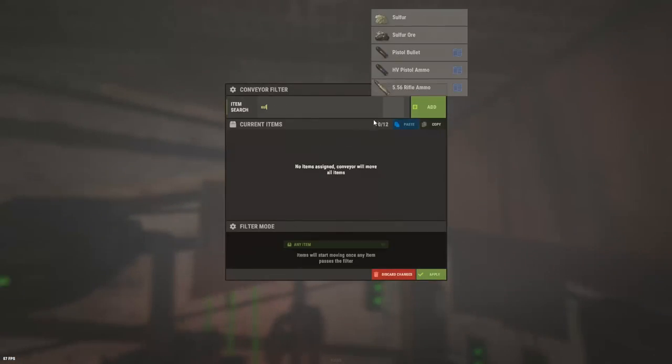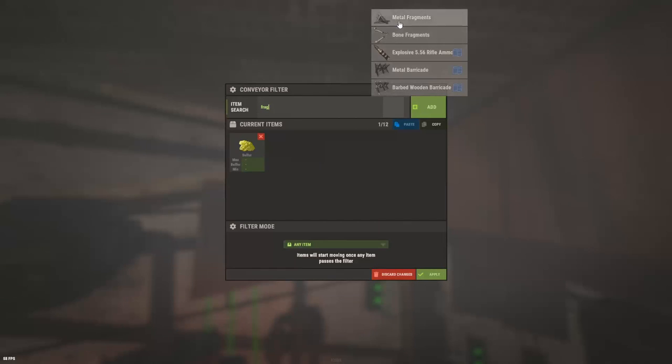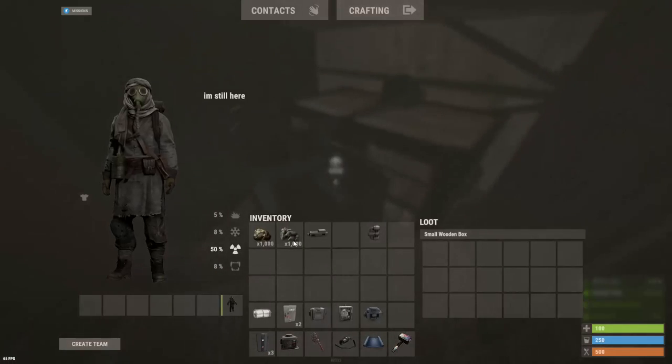And then the second one you can set, but you don't really have to put anything on here because the only thing going in and out of these furnaces is going to be smelted. I like to set it on here, but you don't really have to. And now you have an infinite smelter.